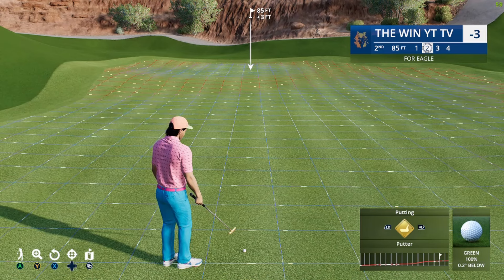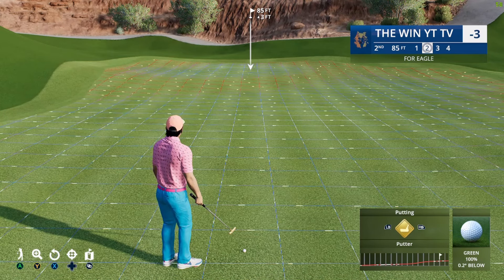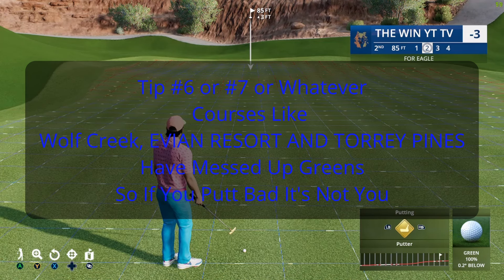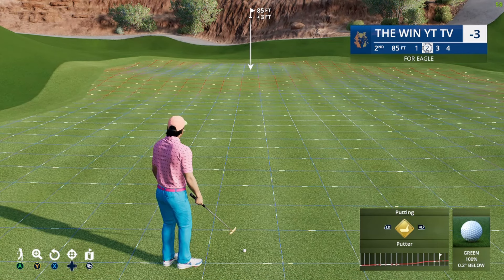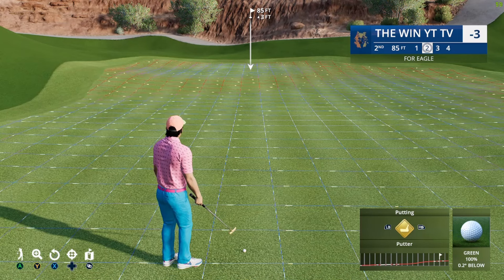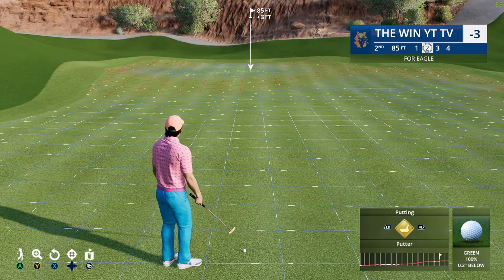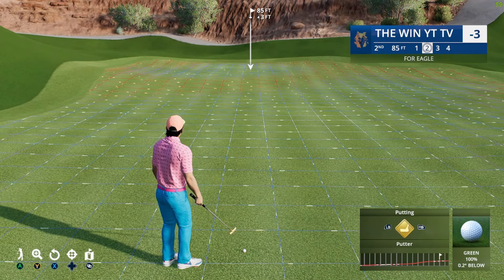Tip six: for courses like Wolf Creek, the Evian Resort, and Torrey Pines, the greens are messed up. If you miss putts at those courses, it's not necessarily your fault. These greens are so scuffed that everyone misses. Sometimes people make bad putts and they go in because the greens are so off — they think they're great putters, but they're just getting lucky. You can be a great putter here and miss, or be slightly off and make it. Just keep that in mind, especially if you're new to the game.